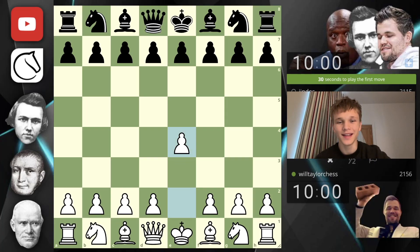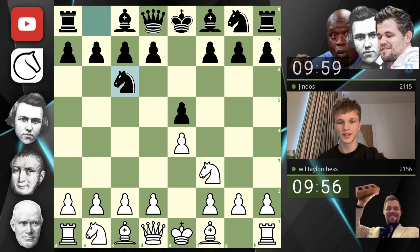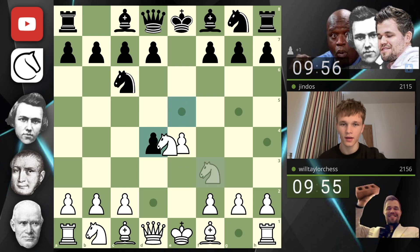Hello, welcome back to another game of chess. Today I'm playing e4 as per usual — I've got a J2O here, this is not a sponsored video but I love J2Os. They play e5, we play knight f3, knight c6, and then of course d4 for the Scotch opening.